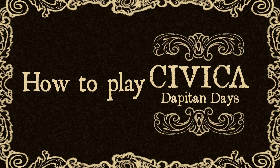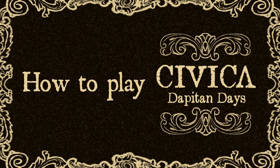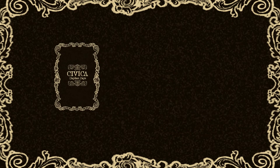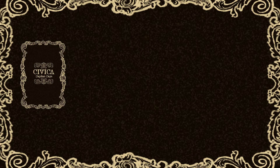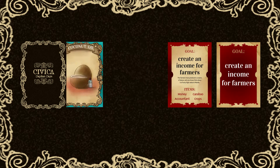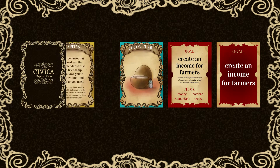How to play Civica, the P10 Days. The Civica deck is composed of four different cards: Statement Cards, Goal Cards, Item Cards, and Blessing Cards.